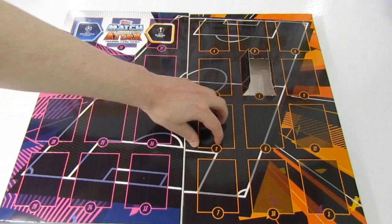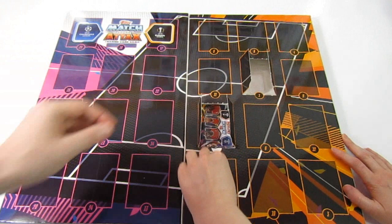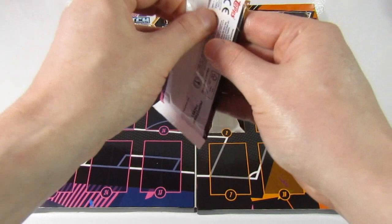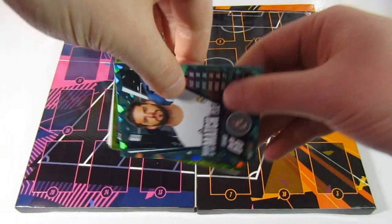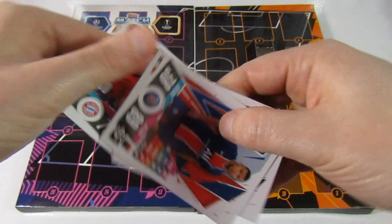Pack day number two — we are going to be opening the whole countdown calendar in today's video. We've got a strong start here because we also have an Isco man of the match, a Payet star player, then Thomas Muller club hero, Mbappe, and a Wan-Bissaka.